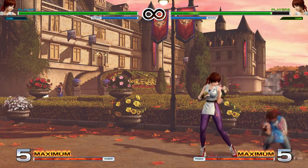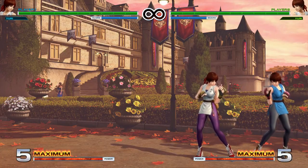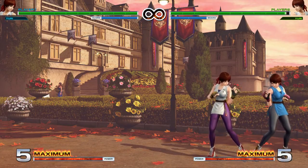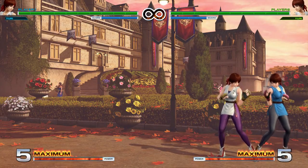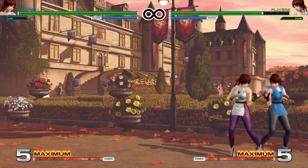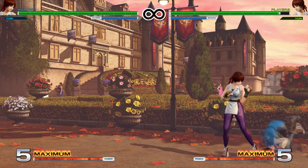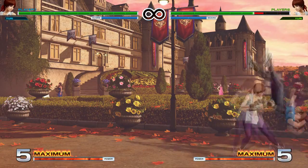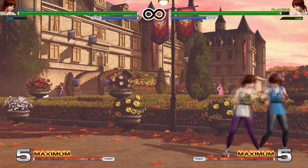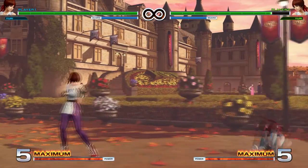The heavy punch version has a gap to it, so you could try to bait somebody into pressing a button. If they don't press a button and just block it, you are positive on that and can continue pressing buttons. The EX one has the least amount of pushback. If you land the heavy punch one in the corner you can get stuff off of it like a DP — but you're landing this more or less raw since you can't really combo into it because of the long gap. The EX one is the quickest — it leaves you right next to them, you don't get pushed back, and you recover quicker, so you can land stuff off of it like uppercut into super.